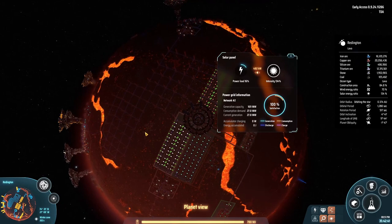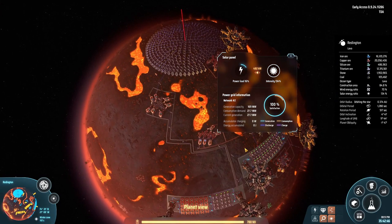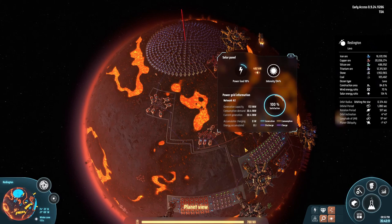I do want to remove the wind turbines because they look so ugly. Let's see how much power we can produce with just lava power. I'm going to remove all the solar panels from this planet, remove all the wind turbines, and then only put in geothermal power stations. Let's see how high we can get it and fiddle around with how we place them in the lava pools.